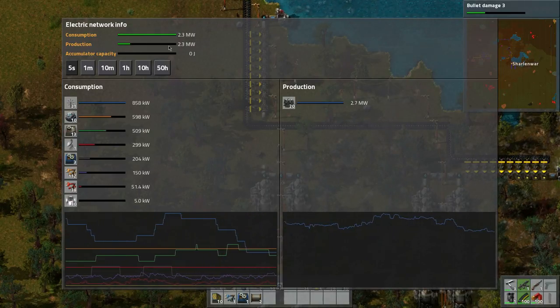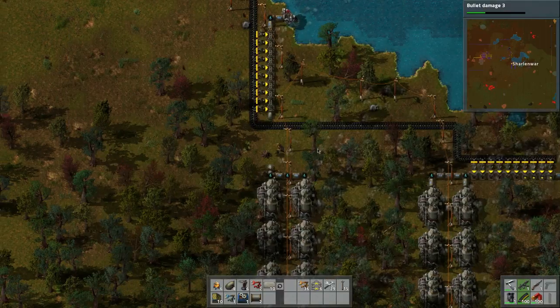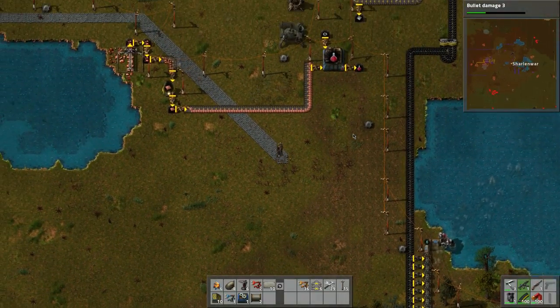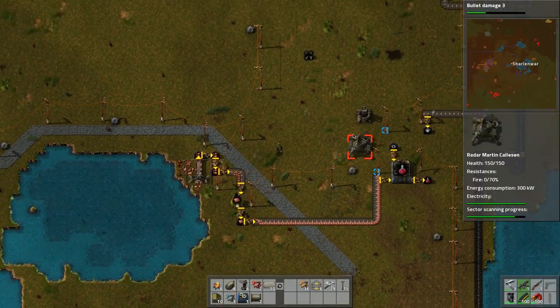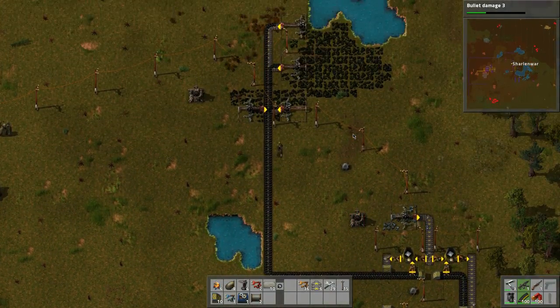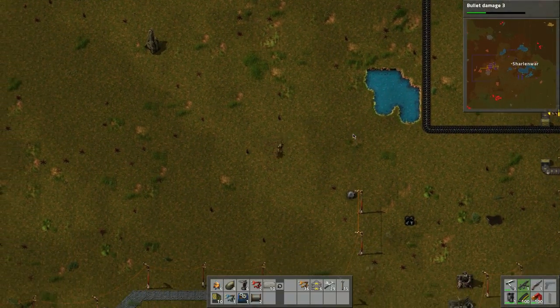I think our production isn't maxed out, which means we have room for more power. We didn't really need these but that's okay - we have them in place now. I think that would be six megawatts now - each bank of five does some but I'm not sure.